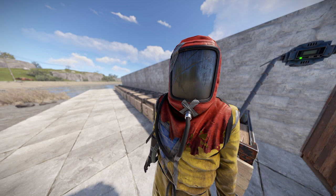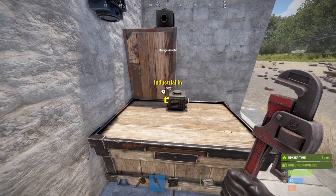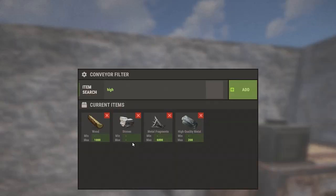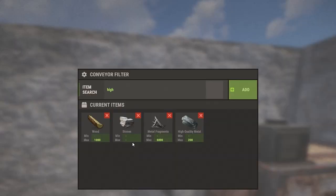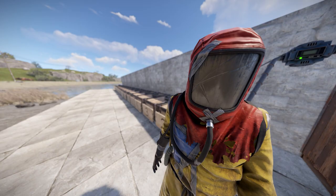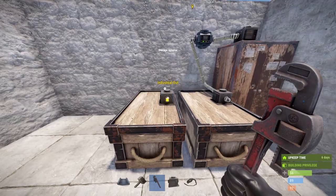Let's go over how it works. Our TC is fed by an array of storage boxes through a conveyor. A pipe tool and storage adapters allow us to connect the large box to the conveyor, and then the conveyor to the TC. It's a best practice to put a filter on this conveyor that sets a maximum for each upkeep resource, and be mindful of the TC slots each will fill. More boxes can be added onto the system, daisy-chaining them together, output to input.